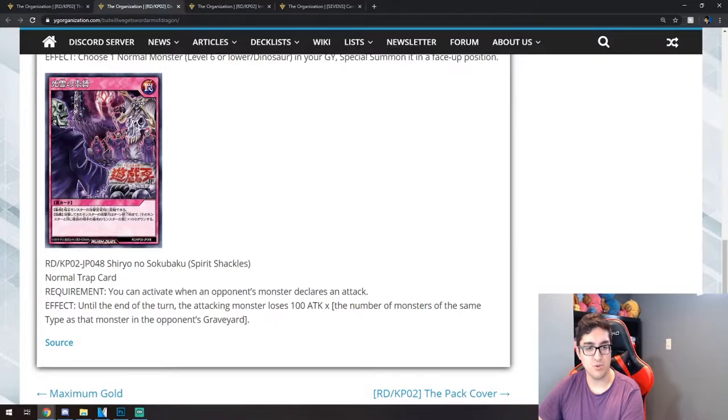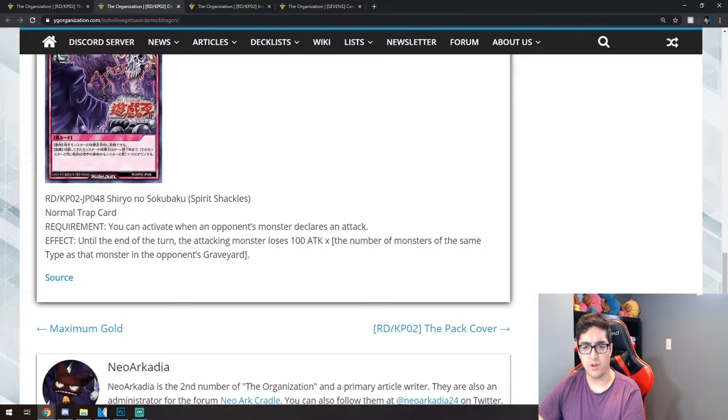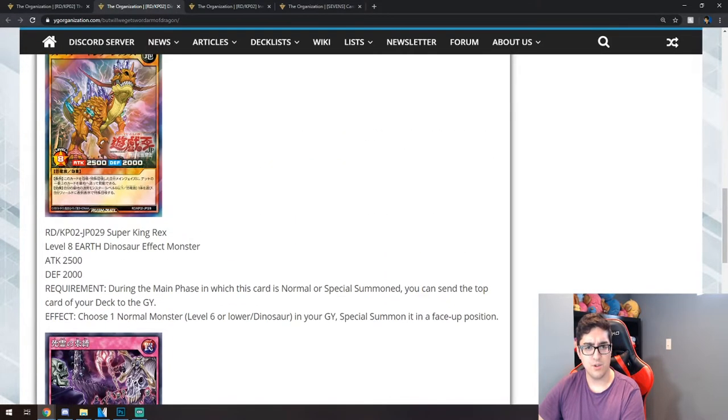We also have a trap — traps are pretty strong in Rush Duels. It's called Spirit Shackles, a normal trap. Requirement: you can activate when your opponent's monster declares an attack. Until the end of this turn, the attacking monster loses 100 attack for the number of monsters of the same type in the opponent's graveyard. So if you're playing a dinosaur deck, you lose 100 attack per each dinosaur in your graveyard — that's pretty good.